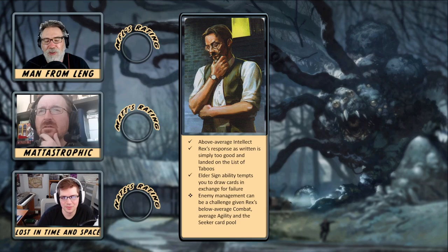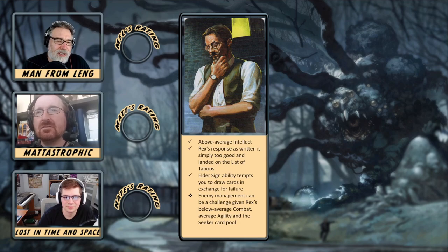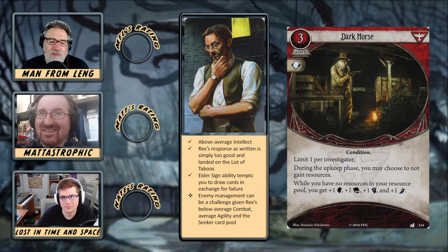But you can't really rely on agility alone — sometimes you have to kill things. The seeker card pool just doesn't really have enough, especially at level zero. Your options do open up once you gain some experience points. Juggling the combat and agility can be challenging sometimes with Rex. But if you're playing him in multiplayer, you just load up on stuff to succeed by two on your intellect skill test and go clear the map of clues and let everybody else worry about the enemies.